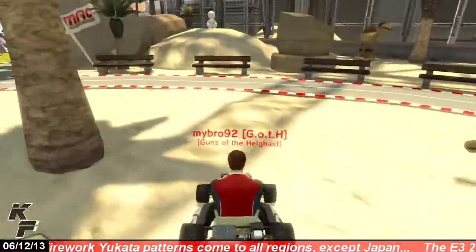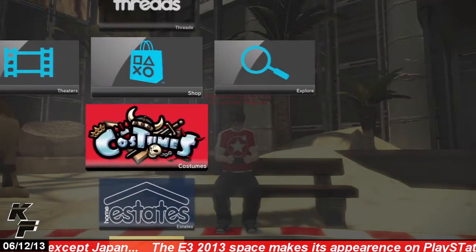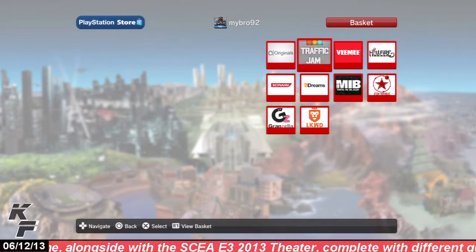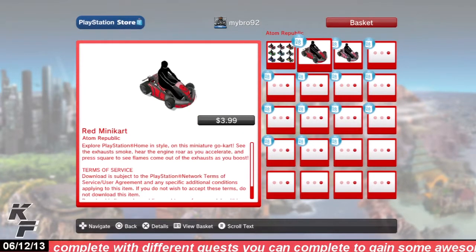When you activate the speed boost using the square button while running or walking, you'll notice flames will be coming out from the rear of the minicart. Now if you're trying to find these minicarts, all you have to do is head over to the Booster Store and select the Atom Republic thumbnail.